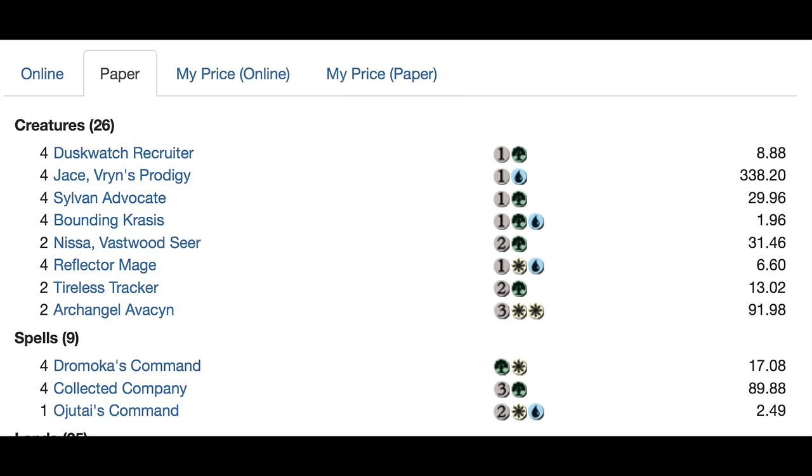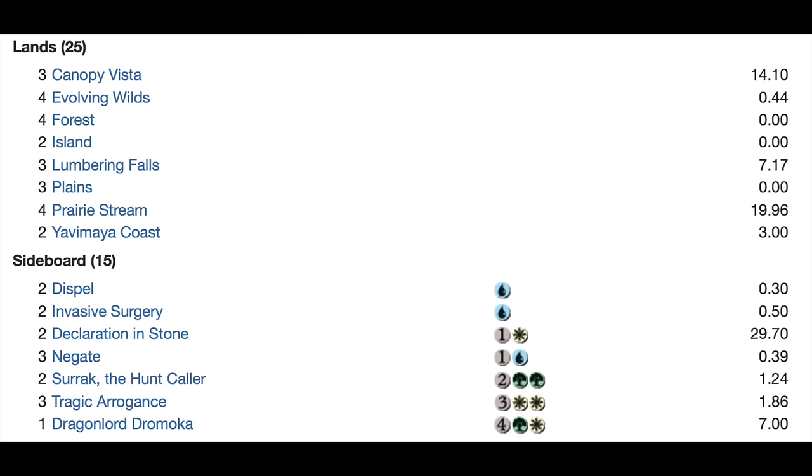I like the deck a lot. I wish there was a simple replacement for Jace — if you took the Jaces away it would reduce the cost of the deck almost by half, and then the deck would be about average cost. I love Dromoka's Command right now in the current meta; it seems to do everything you need it to do. The fight mechanic, the +1/+1 mechanic — it's always been good. I'm glad to see it survived rotation.